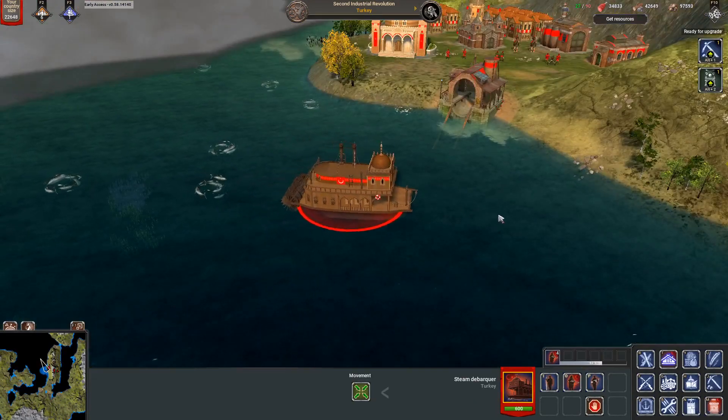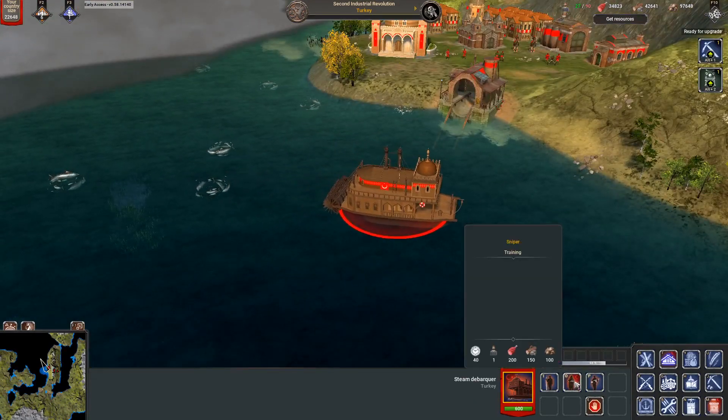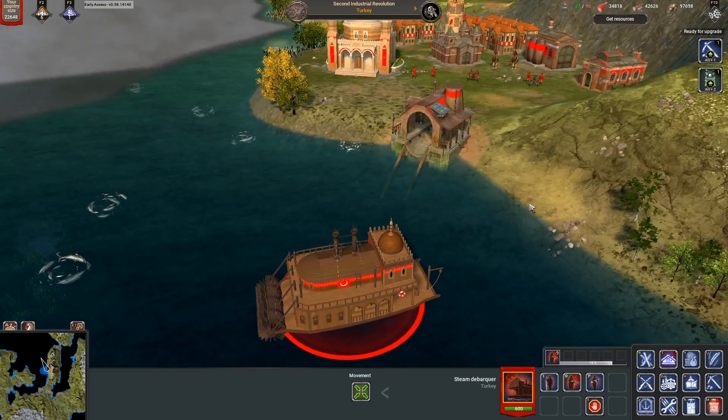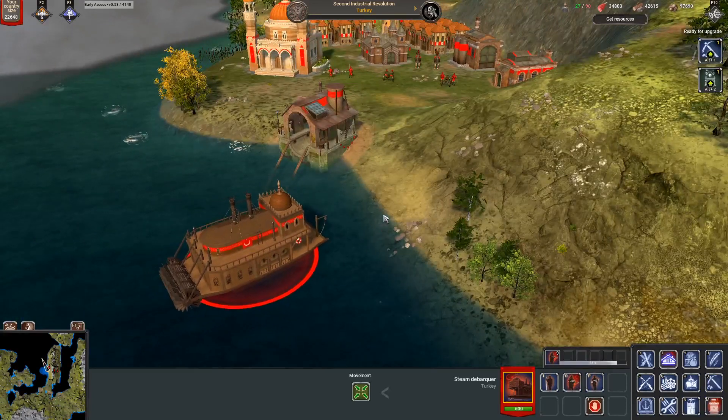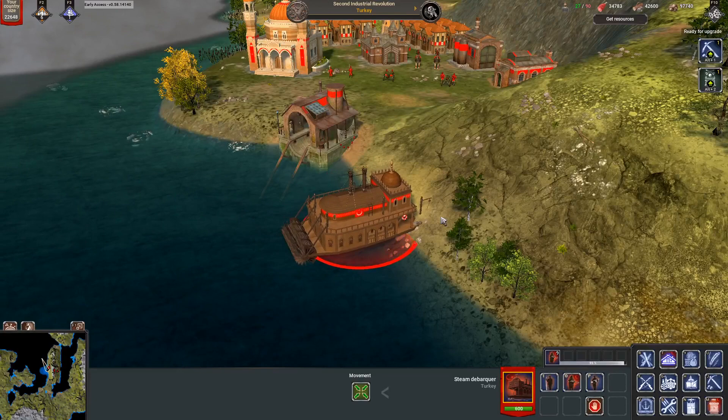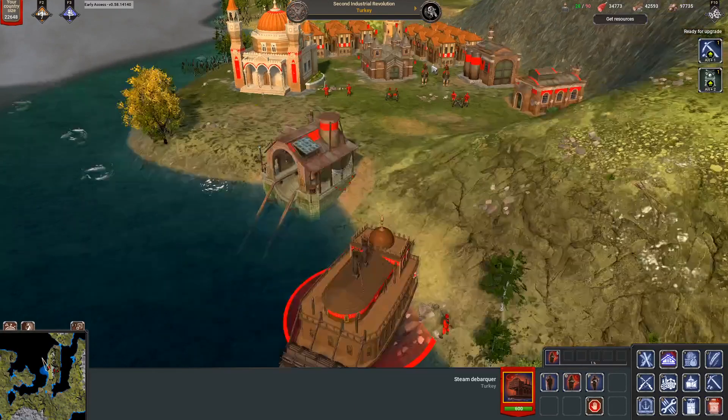The last navy unit available — not only for Turkey but for every nation — is the Steamboat. The Steamboat is the new transport boat that can host up to 50 seats. You can spawn units inside the boat, or if you place the boat beside the shore, your units will automatically spawn on the shore.